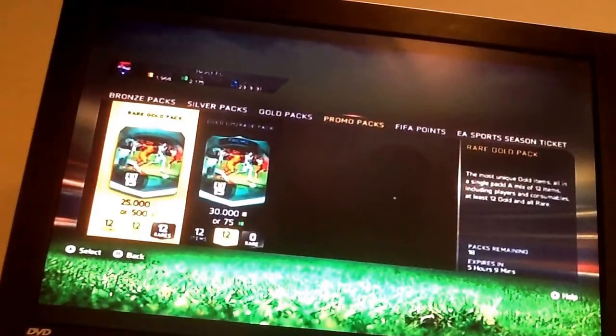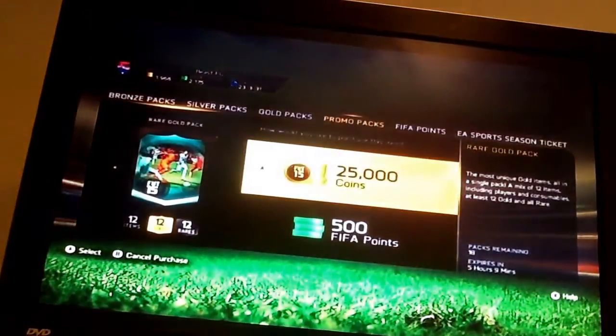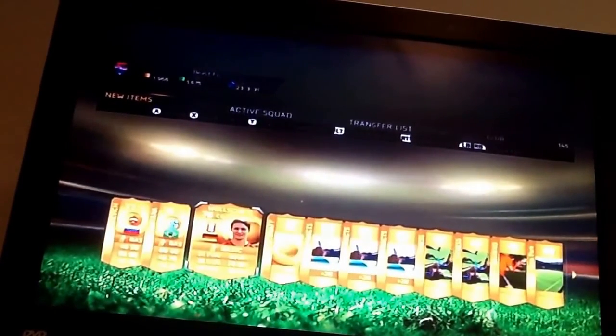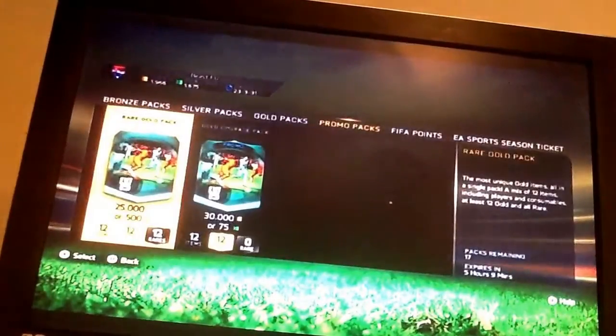I'm going to open two more of those and do a nose pack this time. Come on, nose pack! Those packs don't really work that well. I've got Philip Santana, who I already have — he's okay, not that great. I got a yellow kit too; I don't really like yellow kits but that's just me.